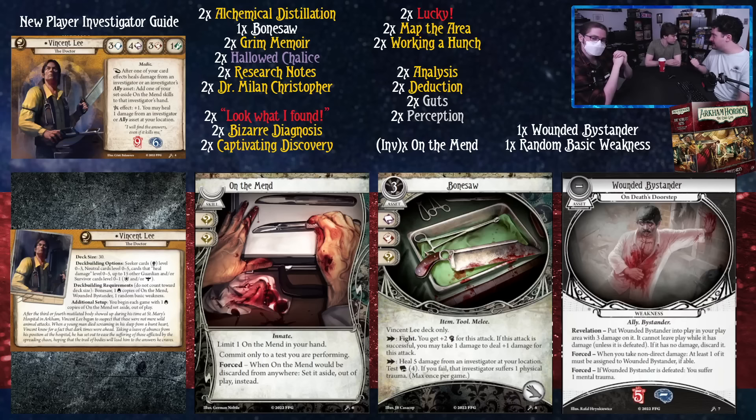Welcome to another exciting new player guide here at Playing Board Games. Travis has built a deck using just the revised core set and the Scarlet Keys box, which is the expansion that Vincent Lee came from. These decks were built with a limited collection in mind to help new players just starting out figure out what they should do with this character. And there's a lot you can do — we're going to be talking about this deck and then pieces of potential other decks.